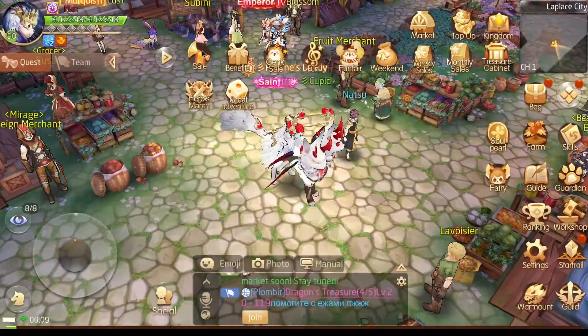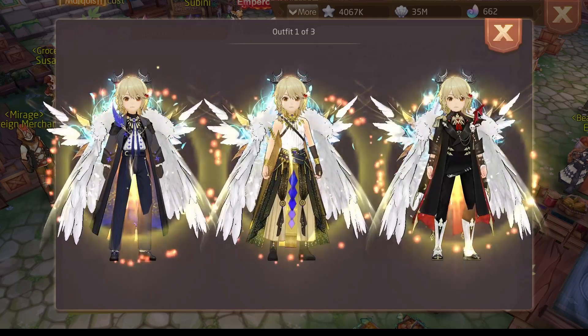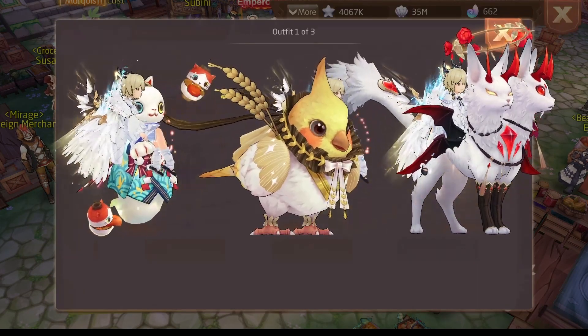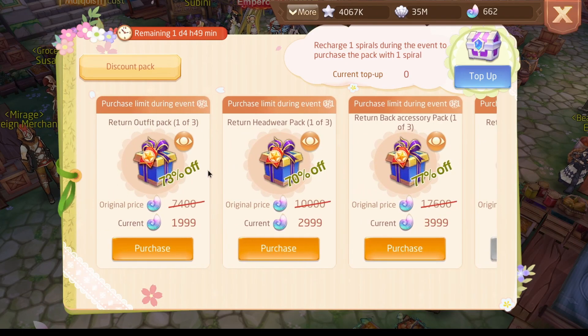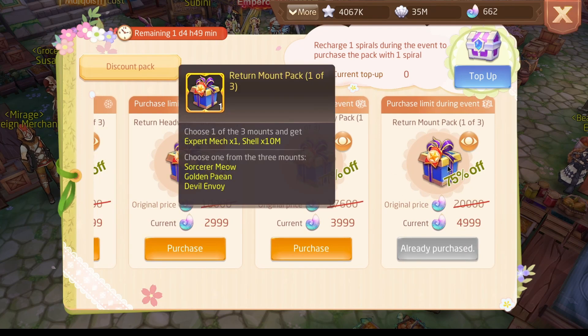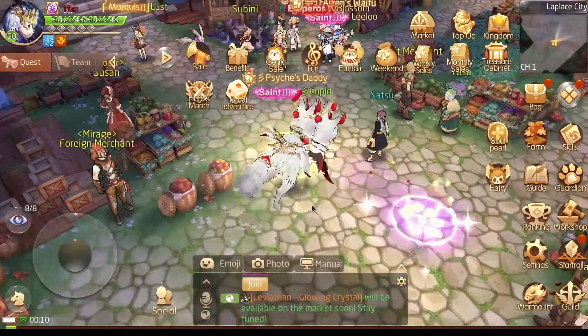Before we start I just want to show you one event that we have in the game right now. It is the sale event — it is just bringing back some outfits, headwares, bag accessories and mounts from past events. Would I recommend you guys to get something from this? If yes, then probably the one for the outfit, but I wouldn't recommend anything. I just got this one because I wanted the mech and because I like the outfit.